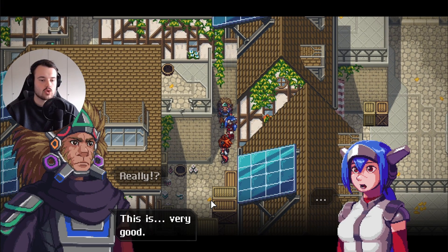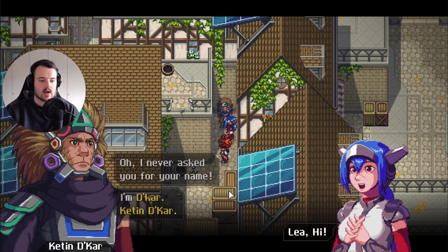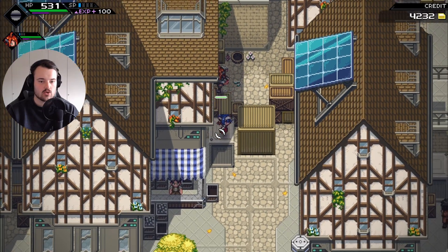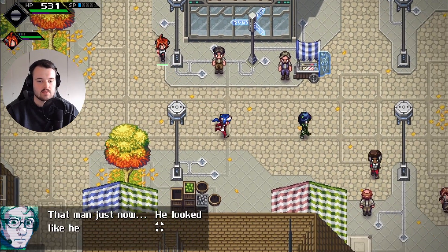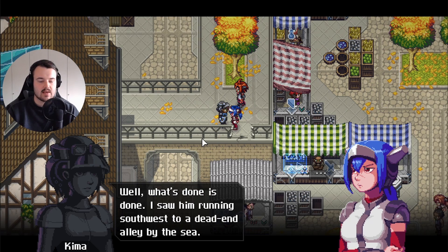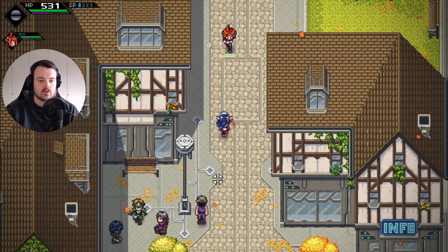I already have the broken gauntlet - I got it from defeating the Sonic boss earlier. So I already completed this elite quest by doing essentially nothing! We just completed our first elite quest. The guard tells us the thief went southwest to a dead end alley by the sea, so we head there.